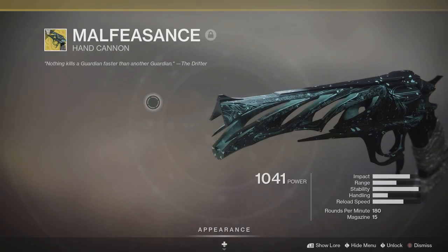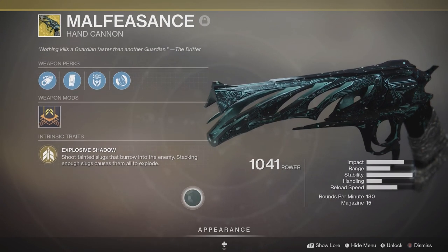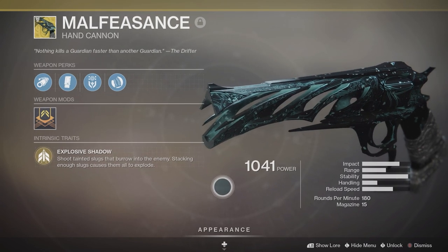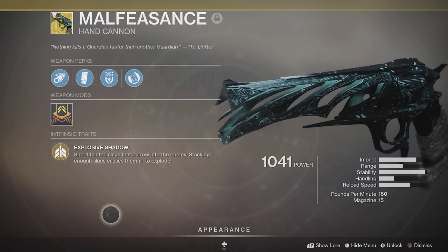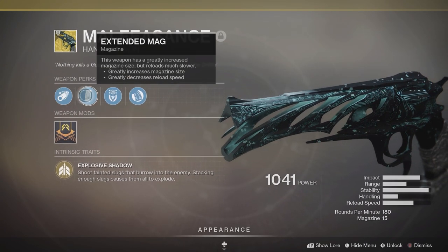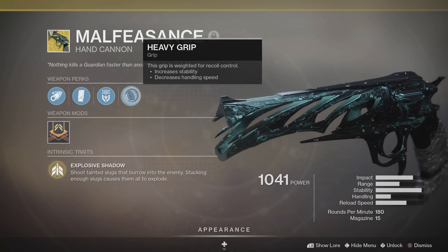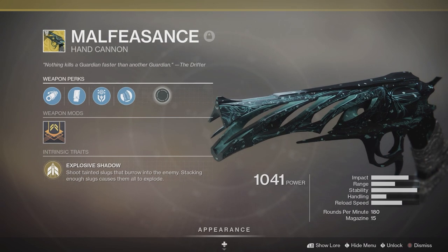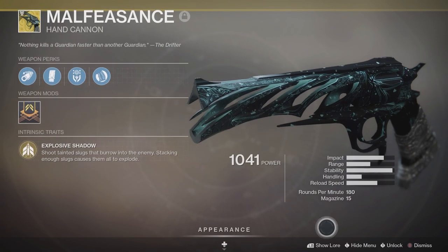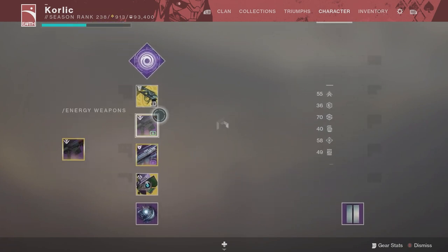The exotic we're looking at is Malfeasance, acquired through a Gambit quest from the Drifter. It shoots tainted slugs that become buried into their target — stacking five of those will cause them all to explode. It also comes with Taken Predator, giving bonus damage against Taken and invaders in Gambit.